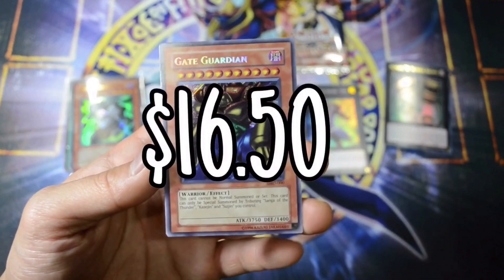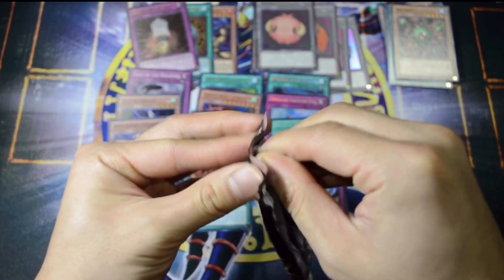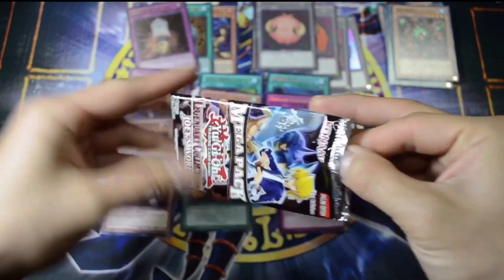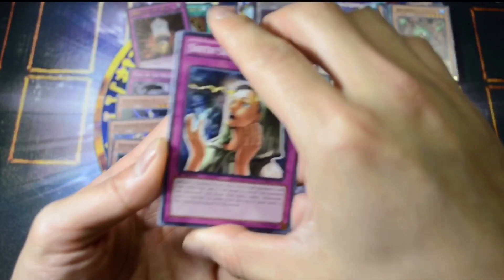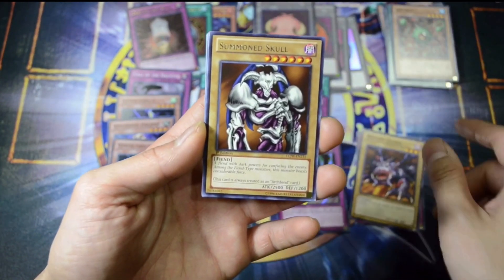What? No way. That is unexpected. So let's see if we can pull Red-Eyes Metal Dragon. Let's just believe in the heart of the cards. Sixth Sense. Dragon Zombie. Summon Skull.